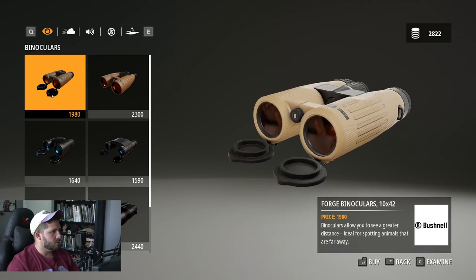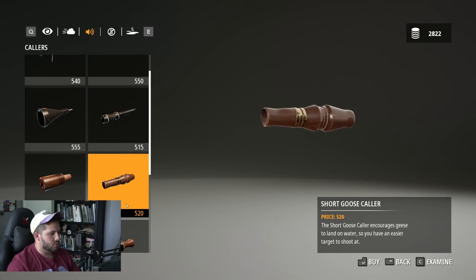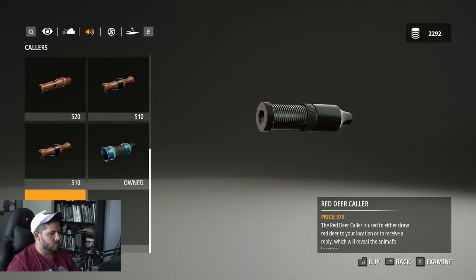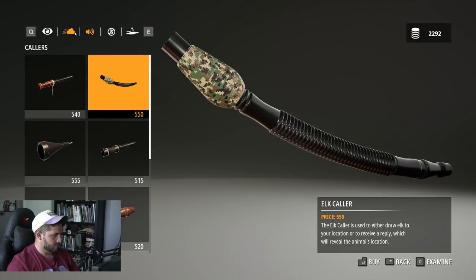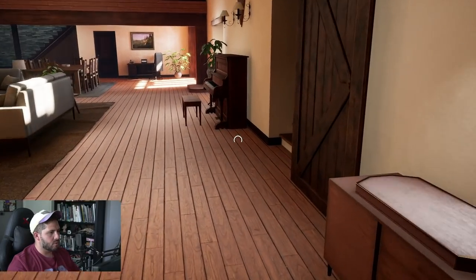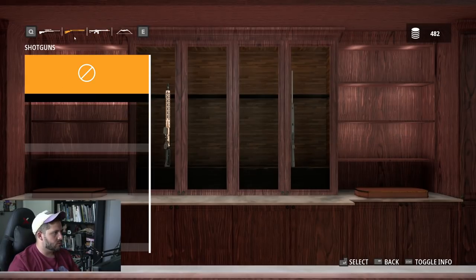Let's take a look at the deer collars, elk collars, boar collars, moose collar, pheasant collar, short goose, short duck, long goose, long duck, predator collar — I like that. And a red deer collar. Top notch. We need to equip our new rifle. Load out, weapons, weapon two. There we go.